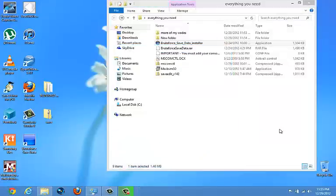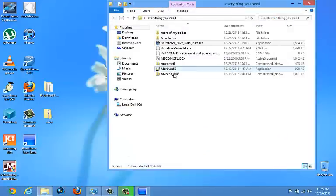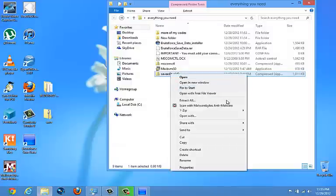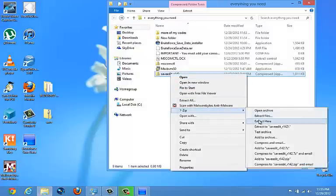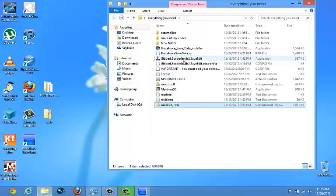Okay, let's see if we can run it — alright, it's up and running. Now last but not least, the save editor: extract it. Okay, C Gibbed editor — open it.